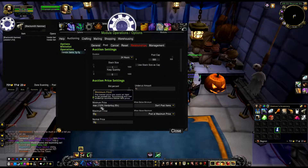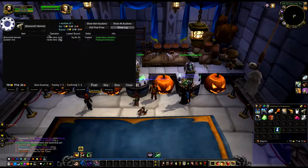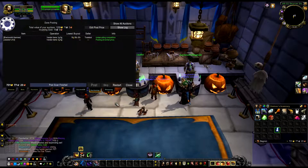Now it works. The final settings are: minimum price max(110% vendor buy, 50 silver), maximum price 50 gold, normal price 90 gold. Go to Start Post Scan and it posts correctly.